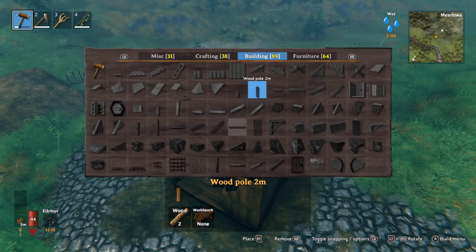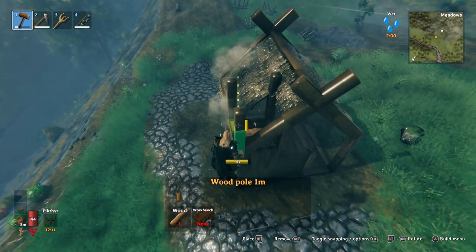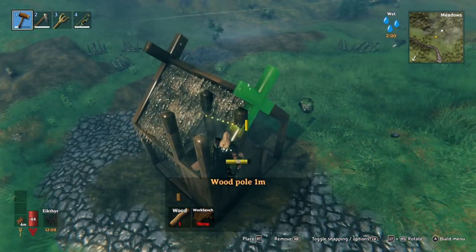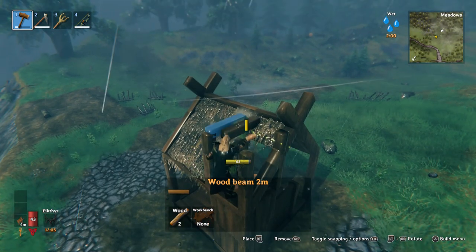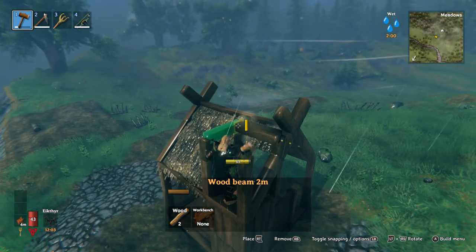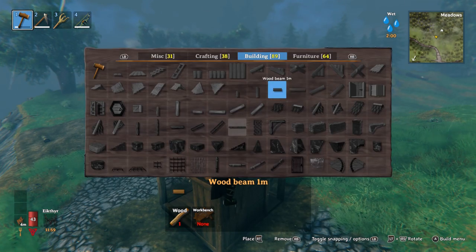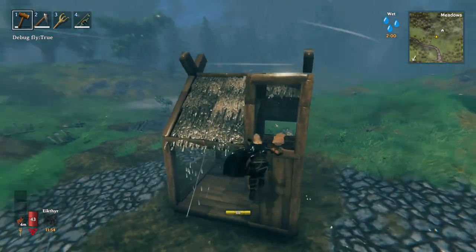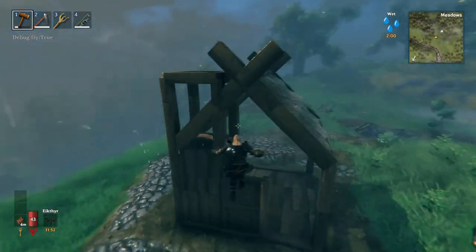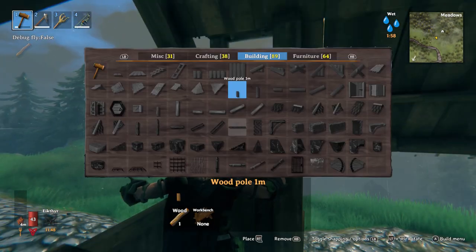It really just depends how big you want it. We'll do little one-meter ones on top, and put a wood beam across to create a little frame. That could be the chimney already. What we'll do is block it off on both sides on the interior of the house so the smoke doesn't get in.